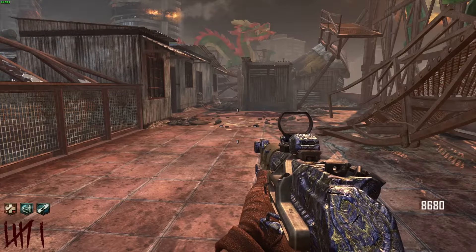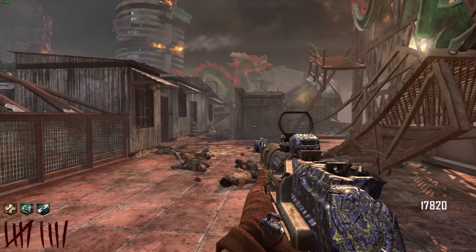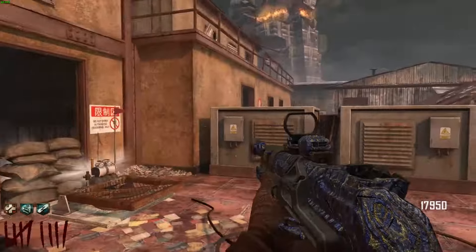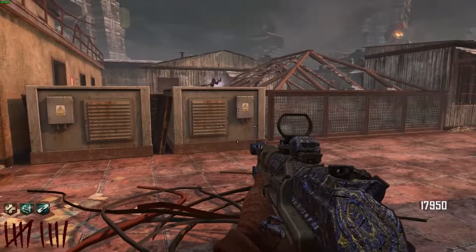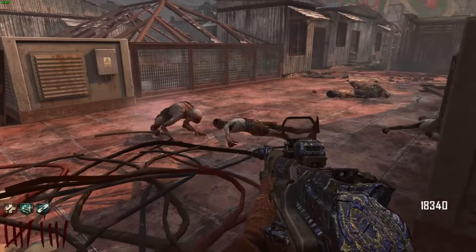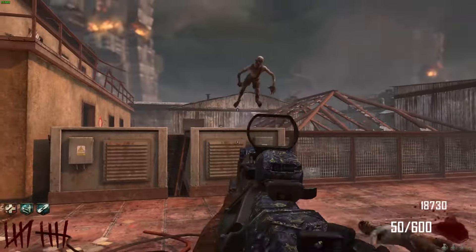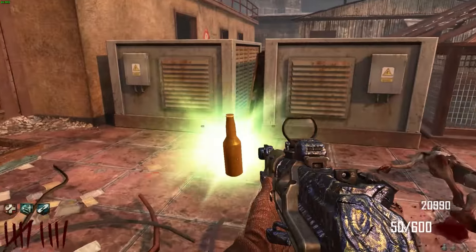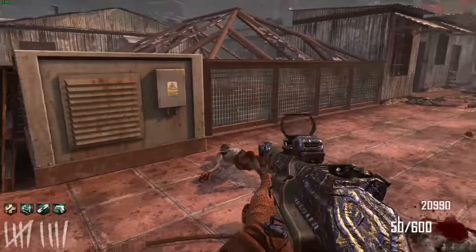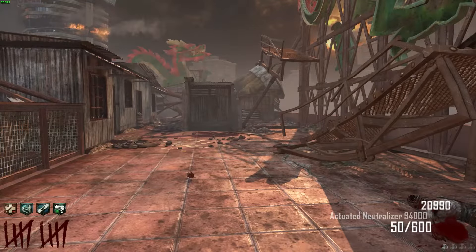Back to going through the rounds. Another jumping jacks round — oh boy, that sure took the spring out of your step. What free perk are we going to get this time? And Deadshot! I can use that. We'll go down, buy the MP40 in a few more rounds. Then we'll have our loadout set and make sure the MP40 is Pack-a-Punched. We'll be good.